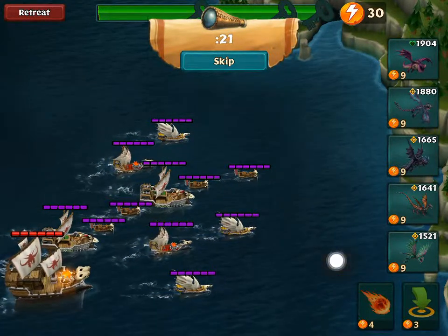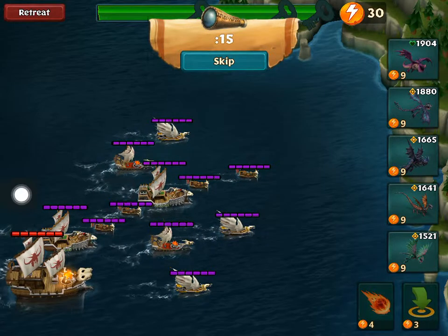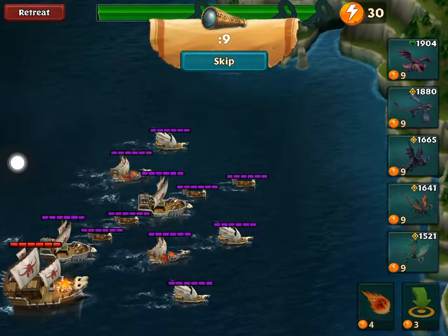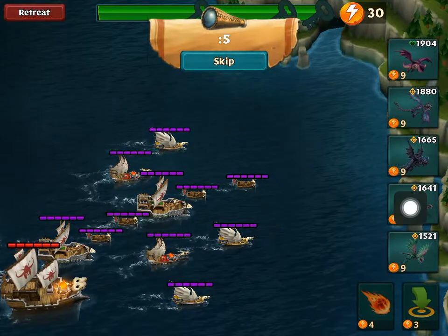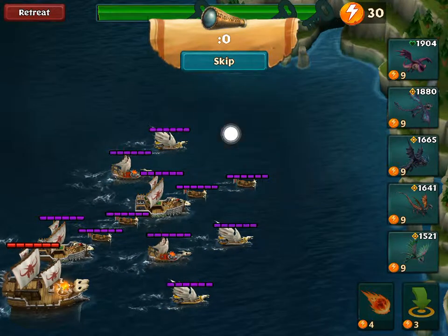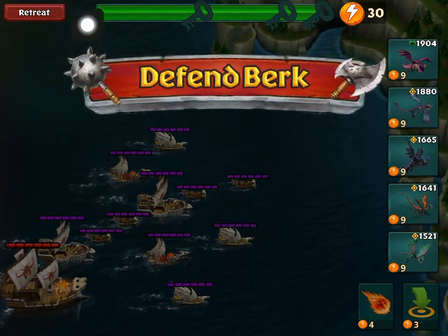What I do is just get extra energy using the catapult and destroying these small brown boats — the supply small ships right there. Then right after that I send my dragons in. In this case I'm gonna set a couple right here on this section and a couple right here, in order to take care of this one and this one. At the end I'm gonna send the rumpus dragon.